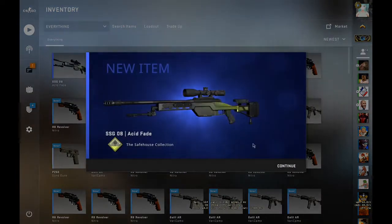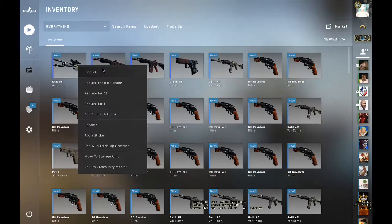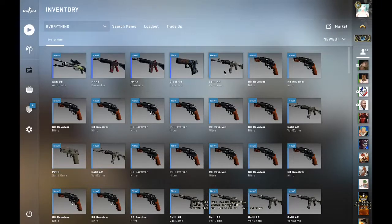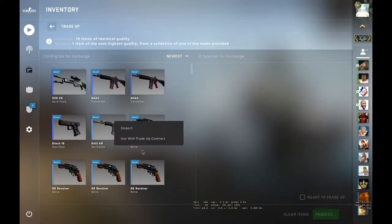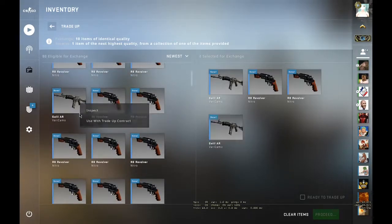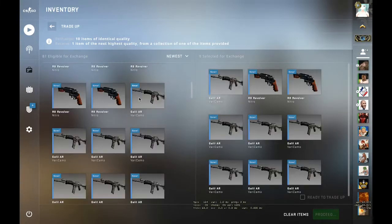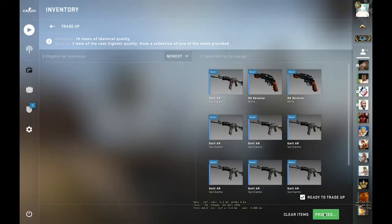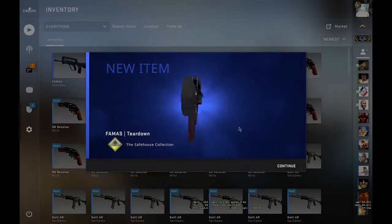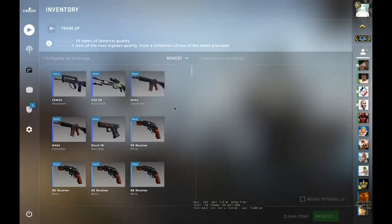Let's do the first one — okay, two cents profit, I'll take it! And it's a low float too, nice to see. Let's do the second one — same inputs, two and eight. We lost money here, we lost quite a bit of money. All right, third one.